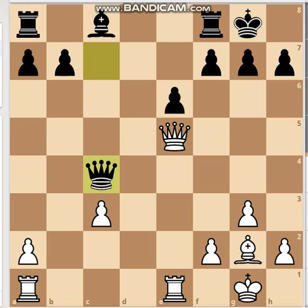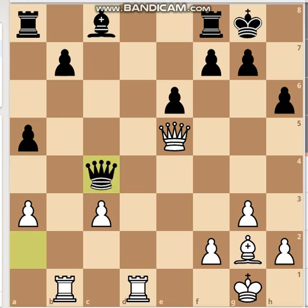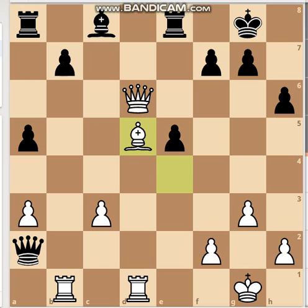If black played queen takes c4, white could play rook d1 to gain control of the file, and after something like Nc5, black can bring pieces out and gain some significant advantage with the extra pawn.